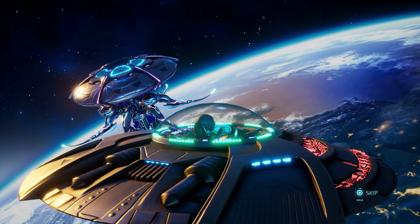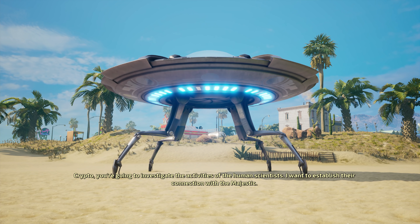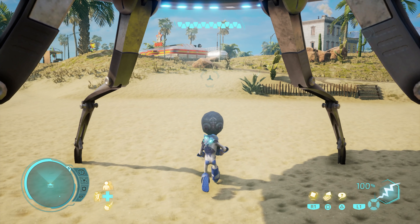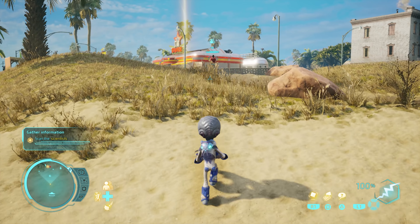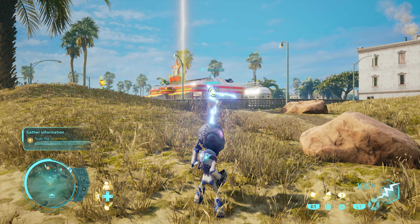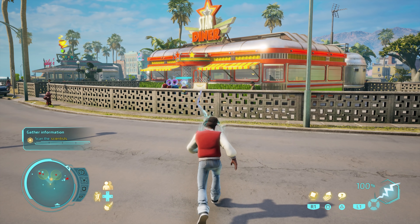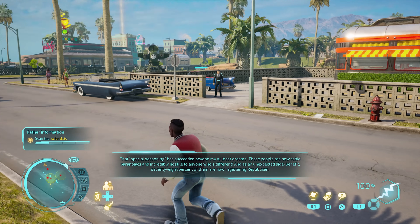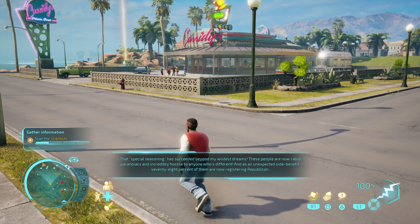Crypto, you're going to investigate the activities of the human scientists. I want to establish the connection with the Majestic. So there's some kind of connection between the scientists and the Majestic population. First we need a disguise — holobob activate! Perfect. Scan the scientist — sounds simple enough. The mind control has already succeeded beyond my wildest dreams. These people are now rabid, paranoid and incredibly hostile to anyone who's different, and as an unexpected side benefit, 78% of them are now registering Republican.